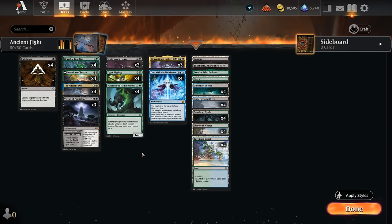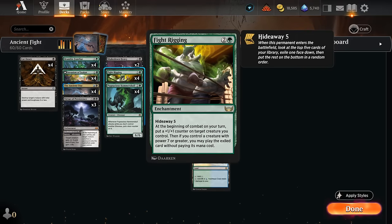Hello and welcome to another Standard Games video. Today we're taking a look at Fight Rigging combo updated with the Lost Caverns of Ixalan. The centerpiece remains Fight Rigging, a three-mana enchantment with Hideaway 5 — we look at the top five cards of our library, exile one face down, and at the beginning of combat we can put a +1/+1 counter on a creature. If we control any creature with power seven or greater, we get to play the exiled card for free.